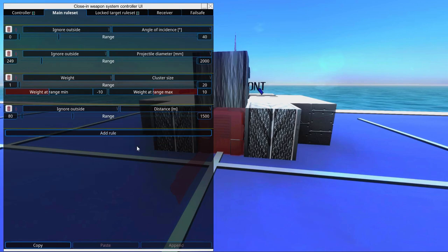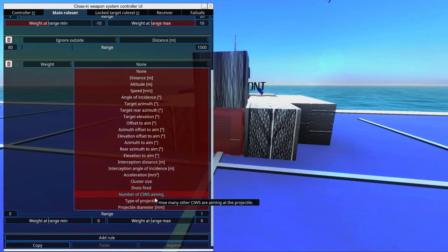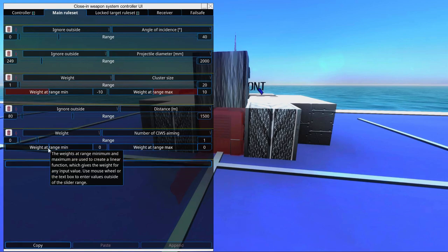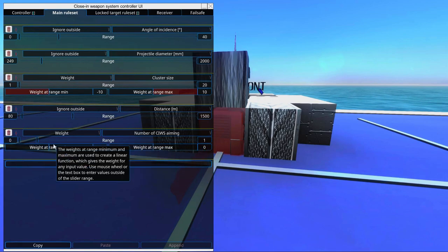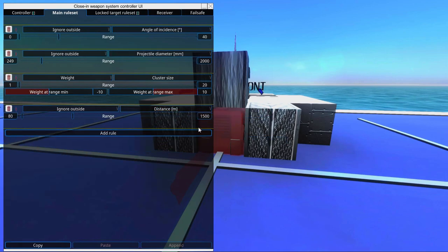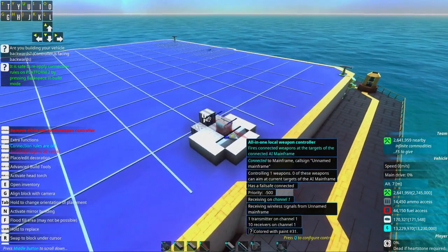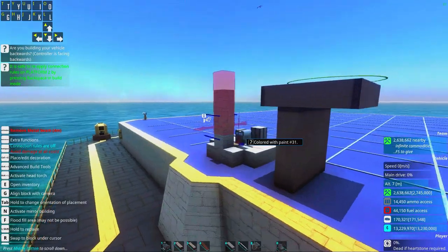I think that rule set is good. Another option is to add a 'weight by number of CIVs aiming' rule so not everything aims at the same target. But since one cannon firing one shell probably won't kill a cluster, for this system I will not use that — we want them to really focus on killing clusters. We did use that in the diff gun tutorial for diff CIVs, so check that out if you want. Great, that's very nice — basic setup is done.